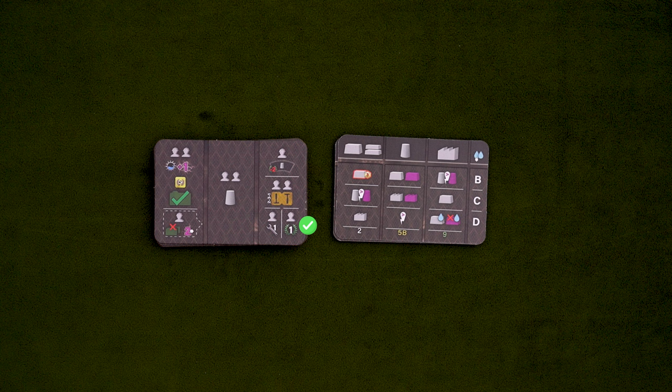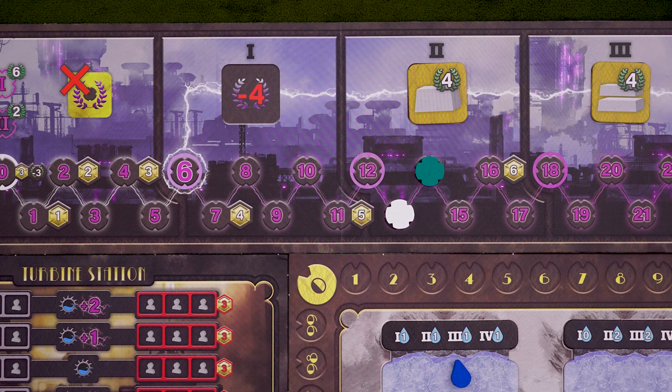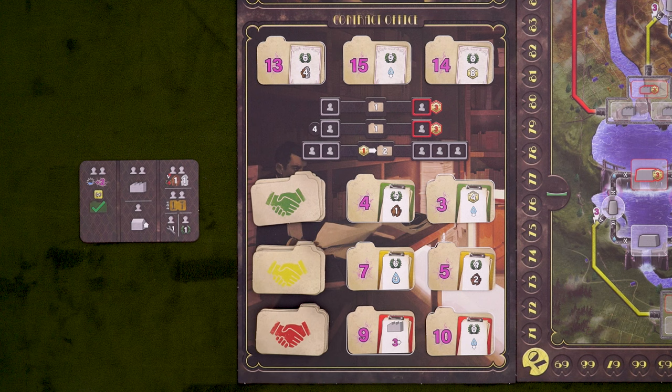Starting with energy production, they'll take this action if the following three criteria are true. One, they're able to produce energy using the normal means. Two, they're either to the left of the current round section on the energy track or not in the lead on the energy track — either of those fulfills the criteria. And three, the maximum energy they could make would fulfill a contract on display matching the color shown on the action tile. So they'd only produce if it made more than three energy, including any modifiers they'd get. If all that is true, they'll produce using the best system they have, using all of the water in that dam, then fulfill the highest value contract on display and earn the rewards, taking the rightmost contract if tied. And this can be a national contract as well, if they qualify.